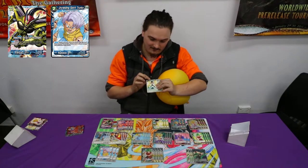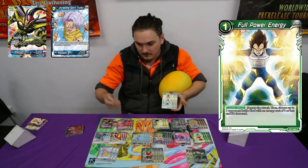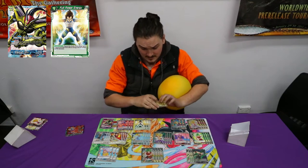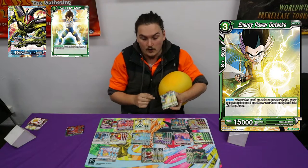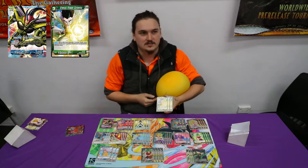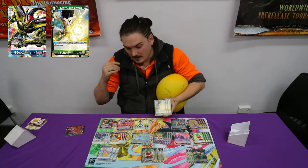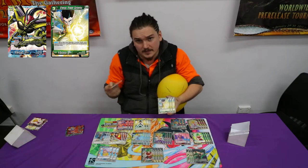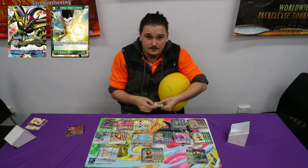I played four Full Power Energies. This is for the Bardock matchup, where you just pop their one-drop Bardocks. I played three Energy Power Go-Tex. This was going to be the one-drop Go-Hands, but what I found in testing with one-drop Go-Hands is you just deal so much damage to yourself, it's kind of unnecessary. With Go-Tex, it kind of helps you get to that end game where you're pushing with the leader ability on the other side to neck their hand out. It's also really good if they chain Xenoyu.